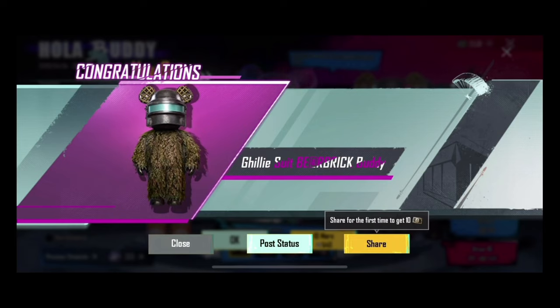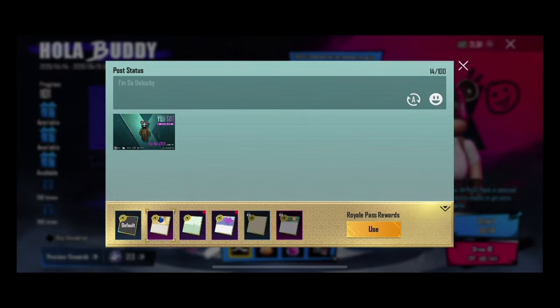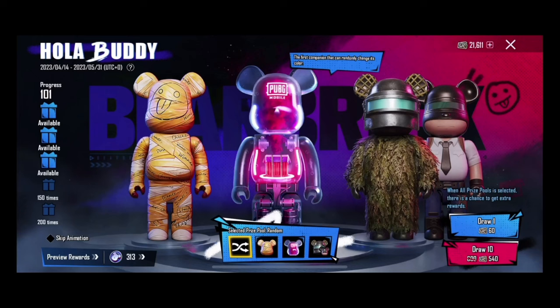This is the buddy — wow, this is great! Let's share this too. Not bad — I was not expecting this. I didn't think this buddy would come from here. I thought that we would redeem coins. I think this is good.